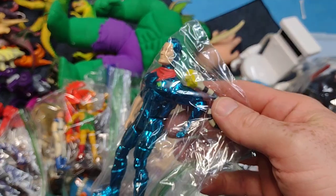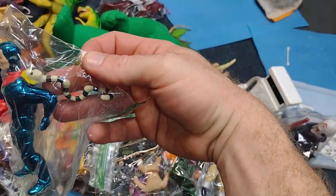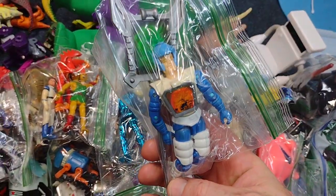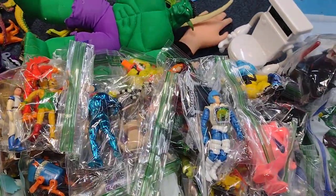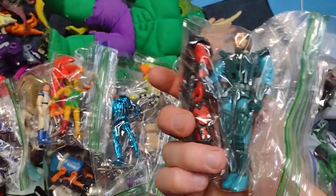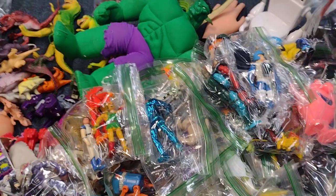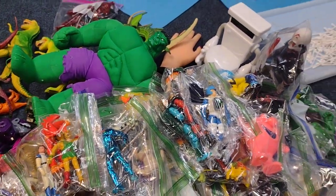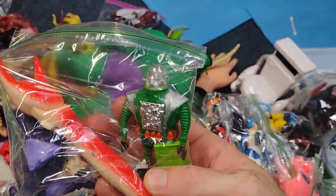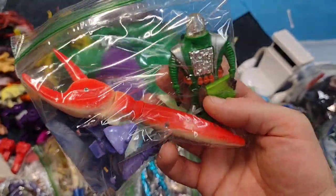There's a SilverHawks figure and a little Beetlejuice worm. A Visionaries figure. A couple more Visionaries — I've been trying to complete that set, which is pretty hard to do. There's this crazy alien — that thing's old. Got a crab claw pen.